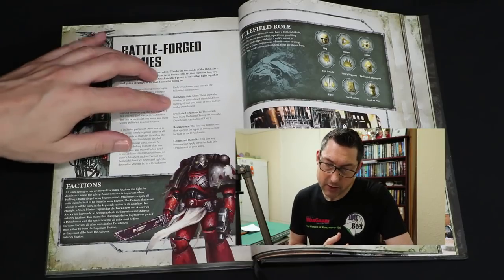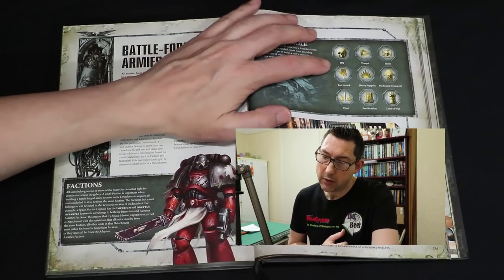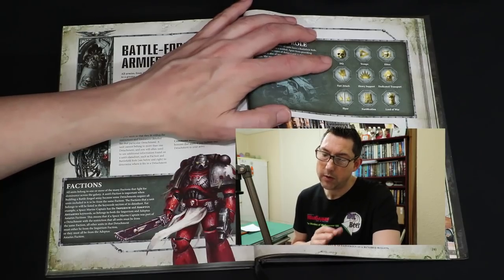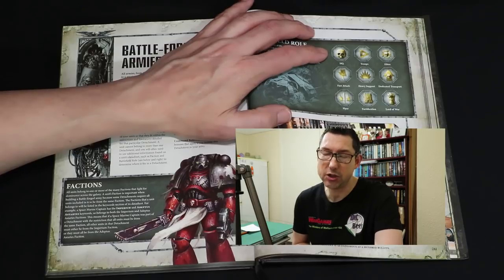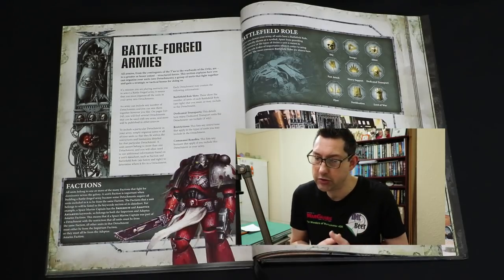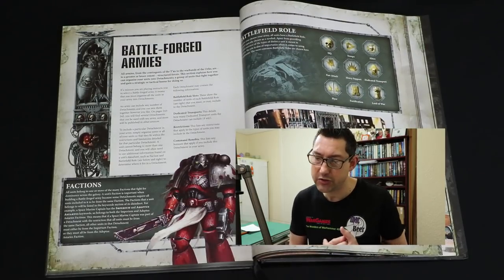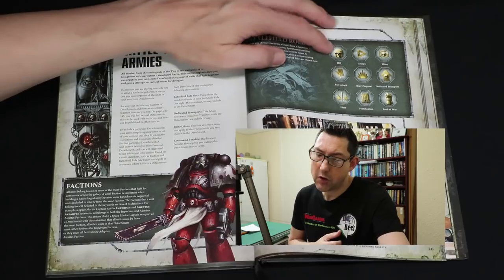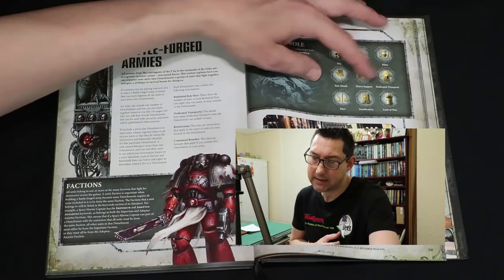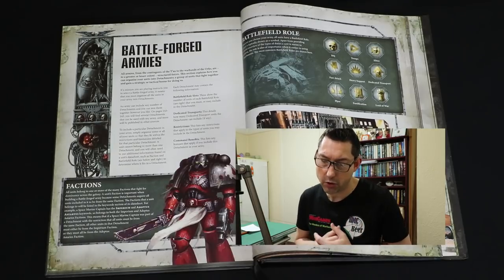It covers the battlefield slot and the role that units play, and there's actually a chart. Now in the old days we just had names like HQ, troops, elites — well now we have names but mainly pictures, so if you look in your codex it won't say you've got an HQ choice or a troop choice, it will just give you a picture, so you will need to recognise these pictures. So we've got HQ, troops, elites, fast attack, heavy support, dedicated transport, flyer, fortification, and lord of war — nine slots altogether.